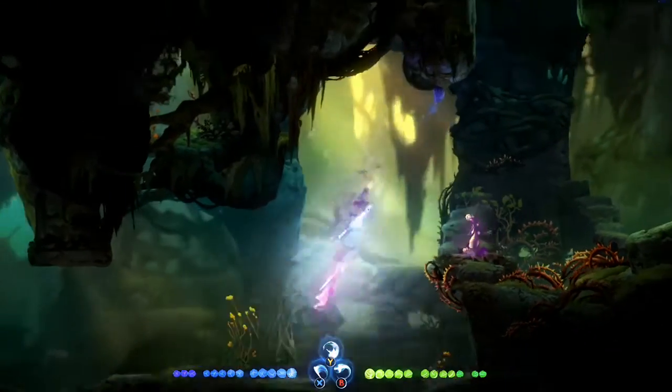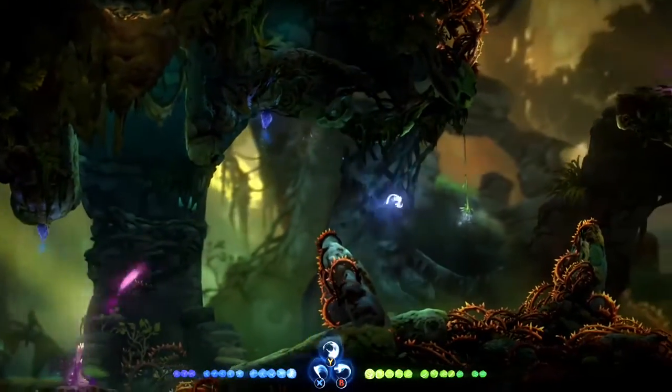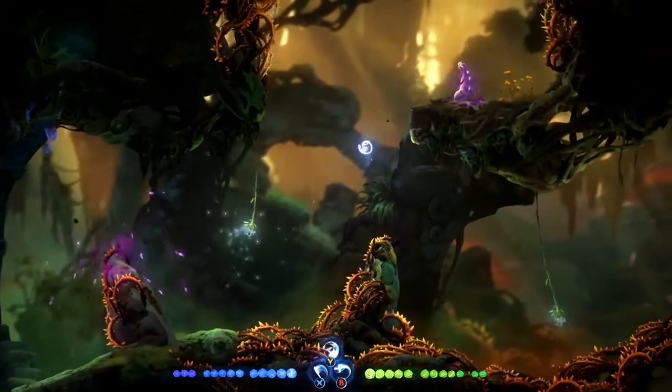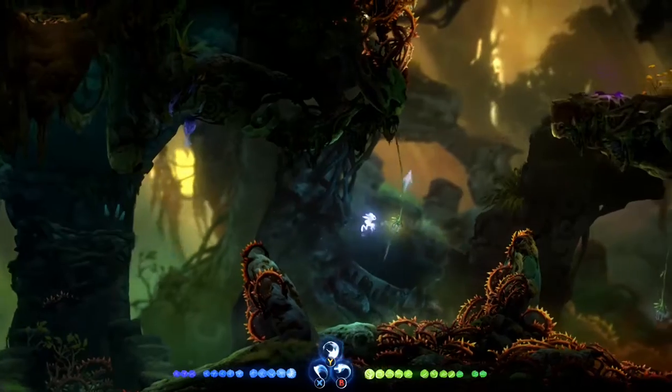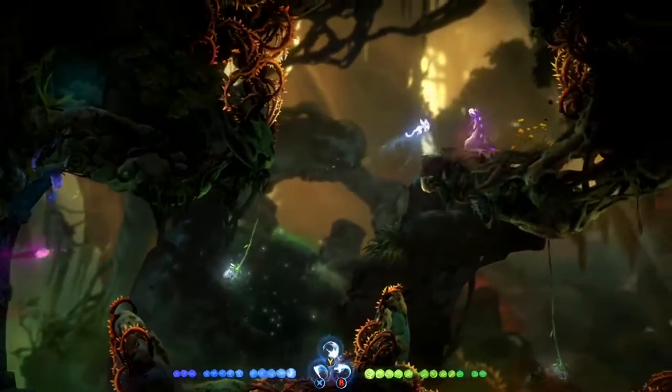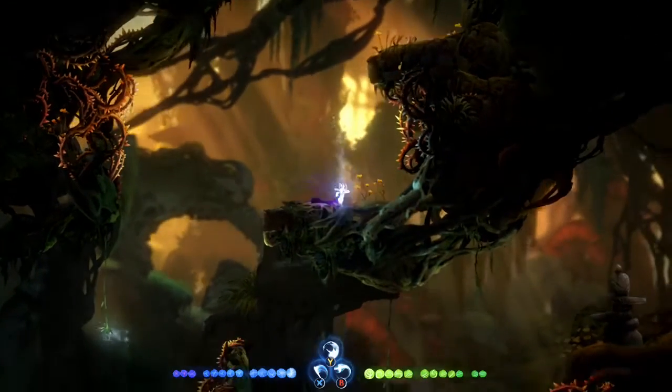In this direct sequel you play as Ori, a white spirit raising an owl and teaching it to fly. Once they figure out how to fly, they get caught up in an evil presence and Ori and the owl get lost and disconnected, so Ori is on a mission to find his friend and remove the evil once again.